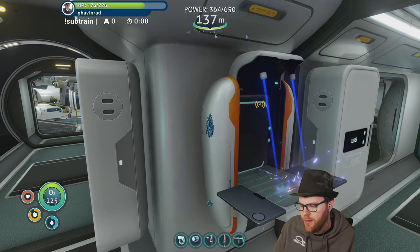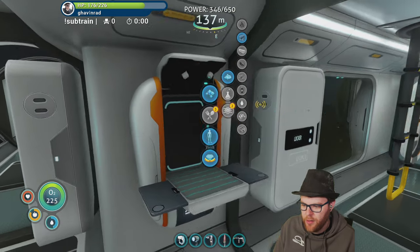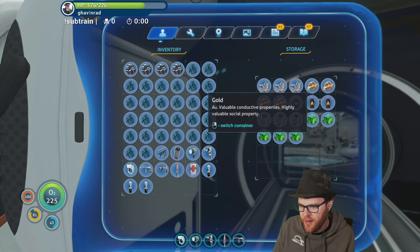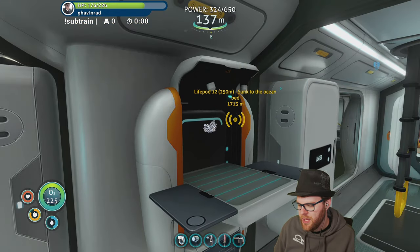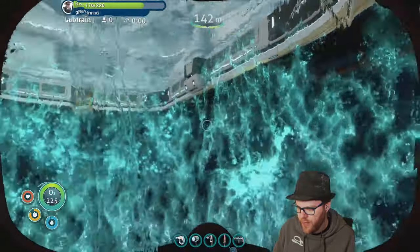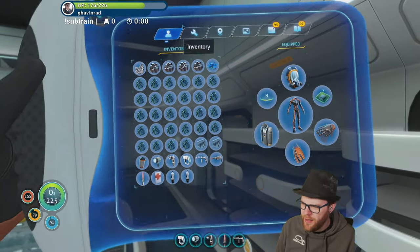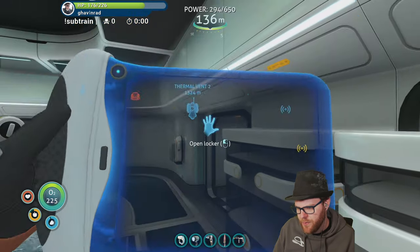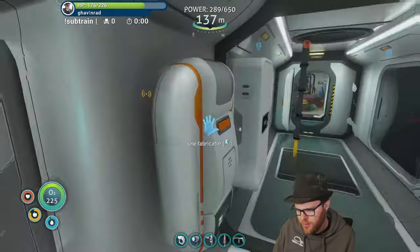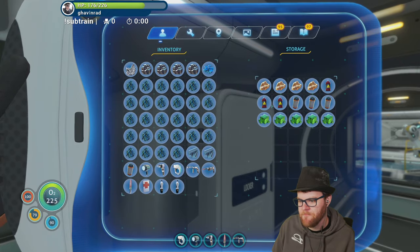Let's make the titanium ingot and we're ready to make the rocket ship — or the rocket platform at least. There's the lead and the quartz will be glass. Now, what does it take to build the gantry? The computer chip requires table coral and copper wire — things I have access to but don't have on me right now.